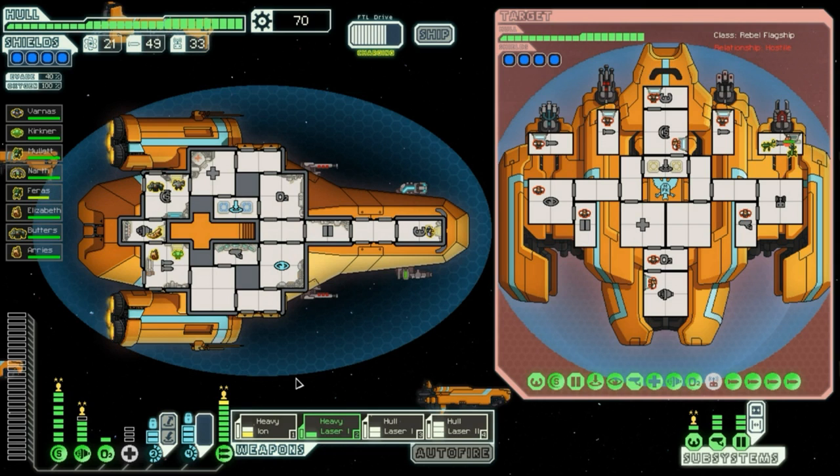And missiles, of course, pierce through them, so maybe have some of those if you can. See how the crew members on the weapons are all isolated? That's why the crew teleporter is quite good.